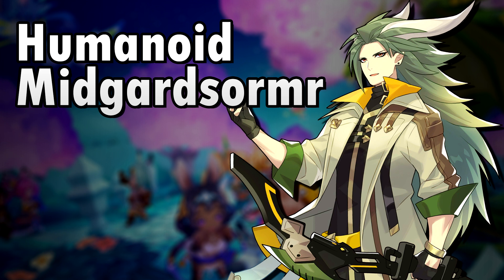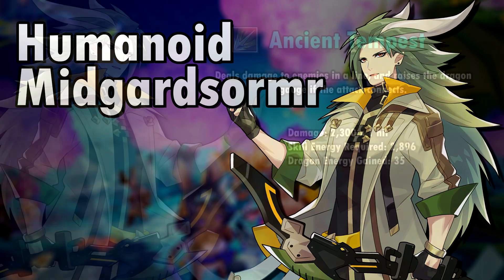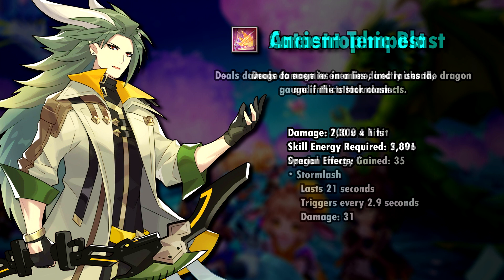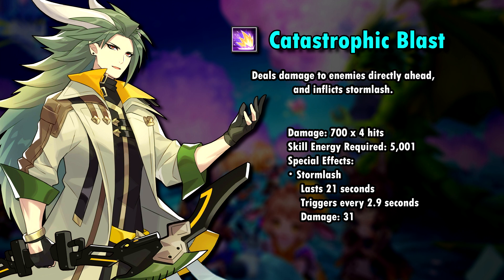Humanoid Midgar Stormer is a 5-star Wind Bow. His first skill, Ancient Tempest, deals 1 hit of 2300% damage and raises his Dragon Gauge if the attack connects. This is super important for him, but we will talk about that soon. His second skill, Catastrophic Plast, deals 4 hits of 700% damage, which means he can deal 2800% damage with this.